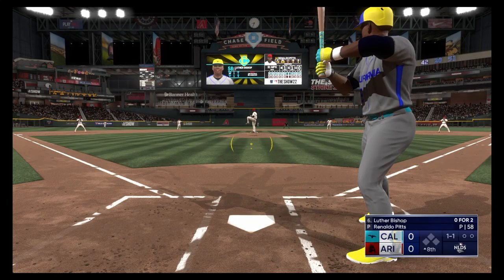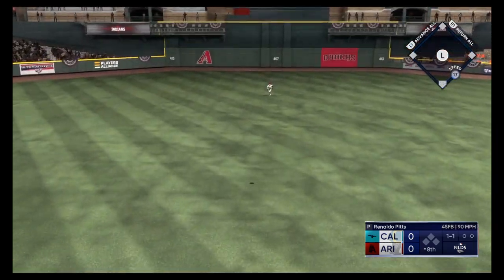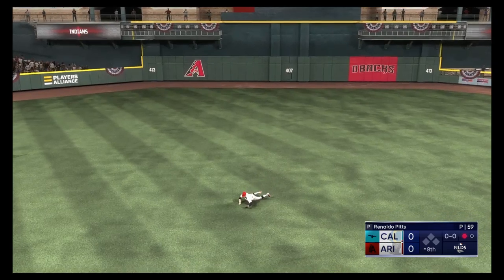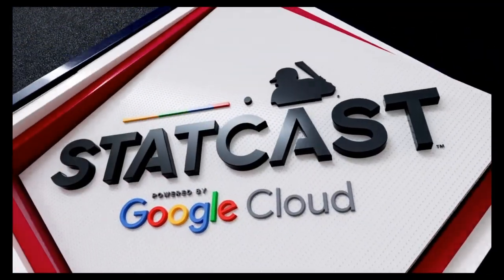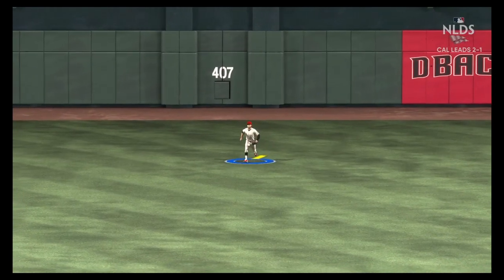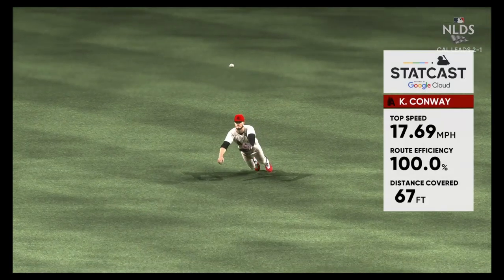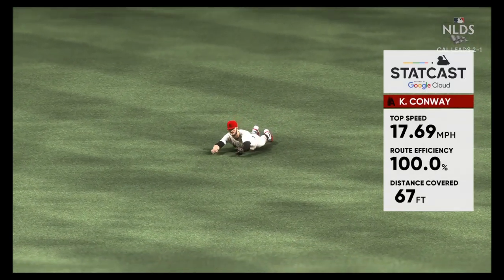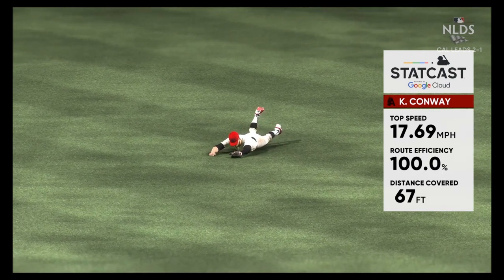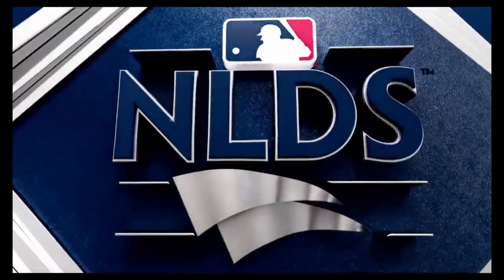And that one in the air to center field — he dives, what a play! This dive wasn't the result of a bad route. The only reason he made the play is because his route was so good — no doubt. StatCast tells the same story; he got to that spot as quickly as you can possibly get there, and he had to.